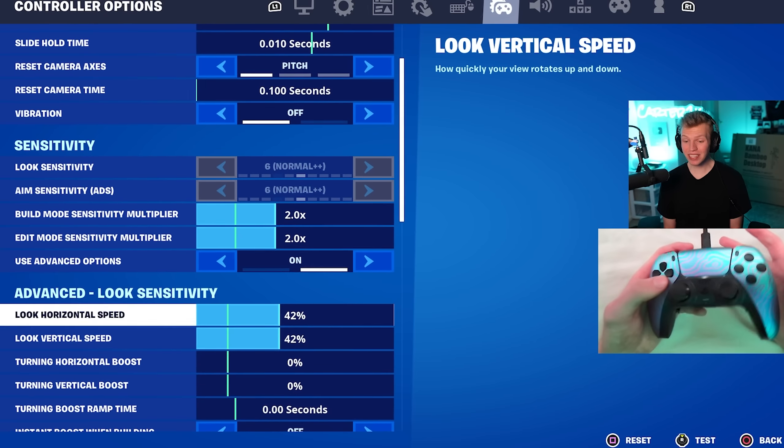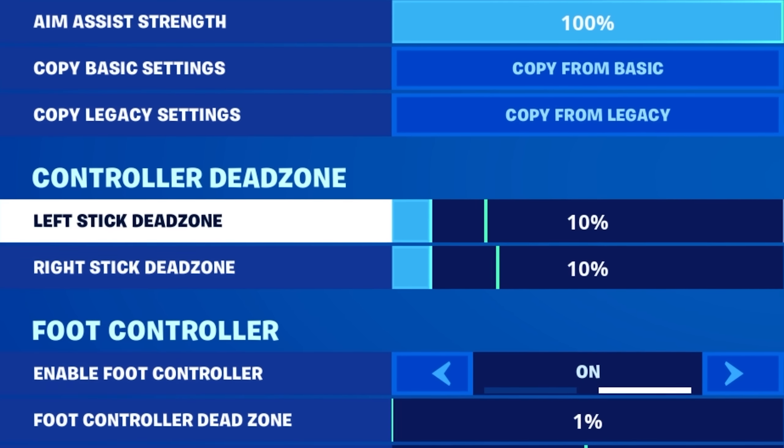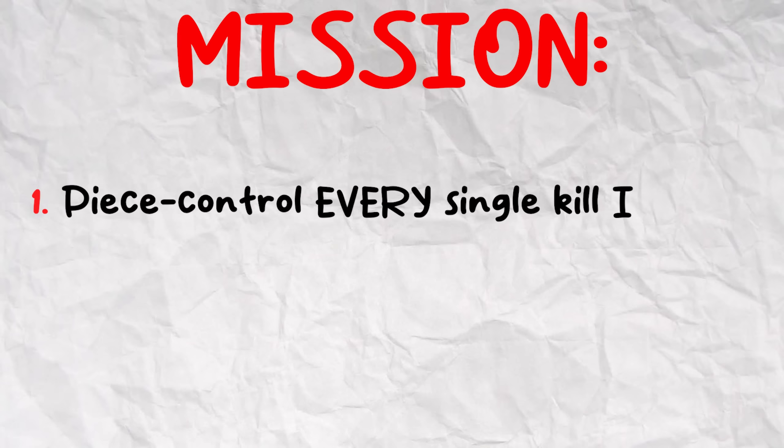Looks like the build sensitivity is 2, the look sense is 42, and the ADS is 7 then 10. We're on linear input curve, and the dead zones are 10 on each stick. Because I'm using Chaos Gaming's settings, the mission this game is to peace control every single kill that I get.